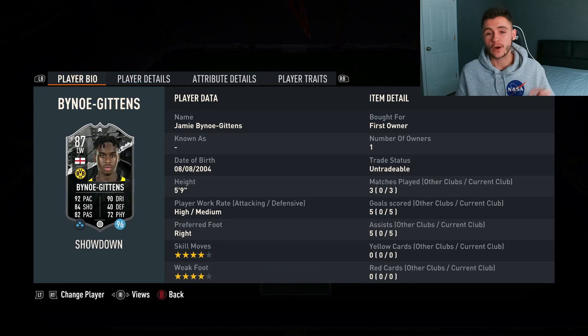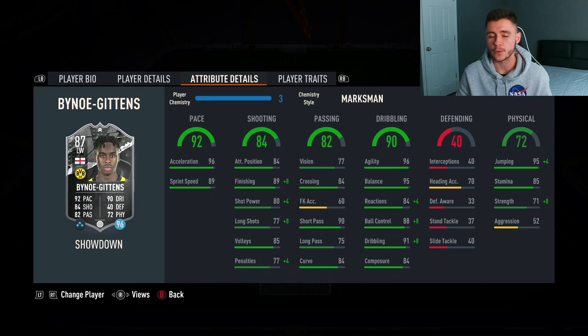And there you have it ladies and gentlemen — that is us using the new Jamie Bino Gittens showdown card in three games of FUT Champions. In those three games he managed to pick up five goals and also five assists from the left mid position. In order to complete the card it is both an 83 and 82 rated team with one informed card, so you're looking at around 45 to 50,000 coins to complete — which is an absolute bargain in my opinion. The three pros I witnessed with the card were definitely his pace, his finishing, and his dribbling. 92 pace overall with 96 acceleration and 89 sprint speed — very very good for a left mid or left winger. 84 shooting isn't the craziest but he does have 84 attacking positioning and 89 finishing. We went ahead and threw on a marksman chemistry style to bump that up, and he seemed to finish a lot of his chances.